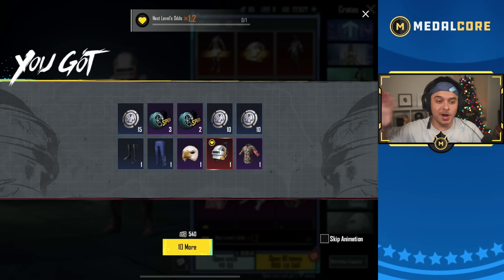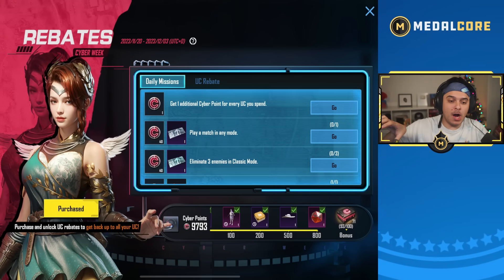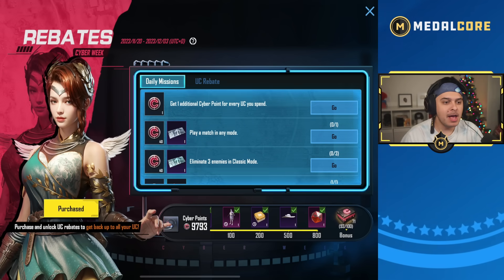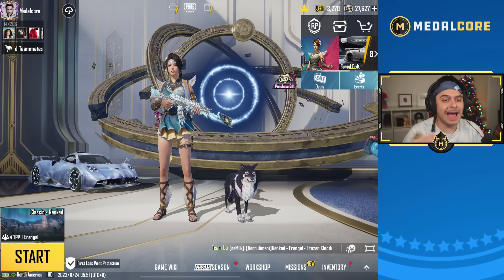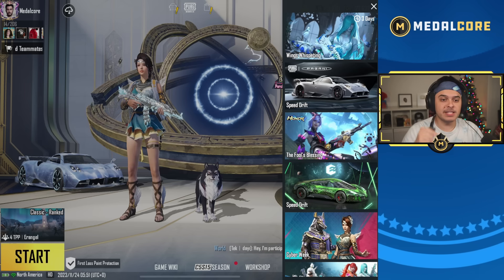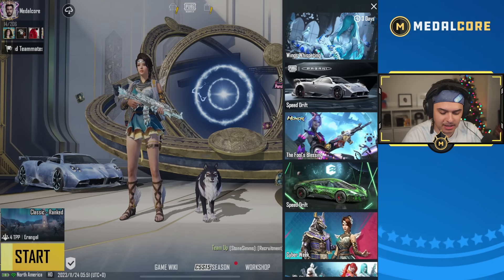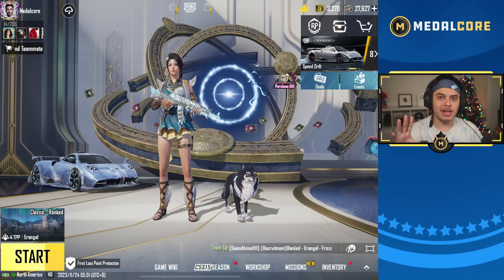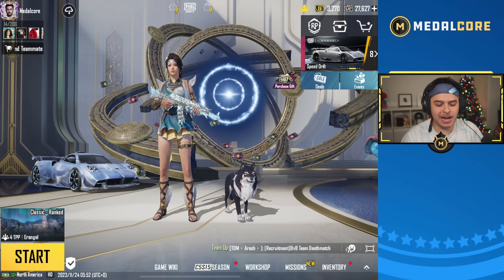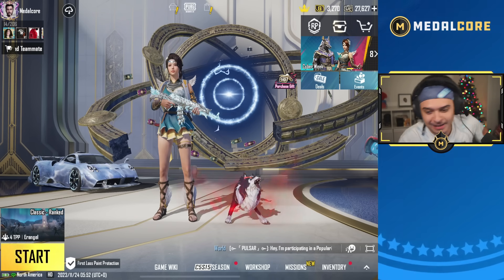Shoutout to Papa Core — we wouldn't have had this luck without him. I'm going to do a massive crate opening with all the UC spent. We have 71 cyber crates right now after spending around 7,000 UC, and I'll be spending more during the new EX suit and new ultimate releases. The new ultimate is coming out in three days. I think we'll have at least three to four hundred crates from cyber week to open — it's gonna be insane.